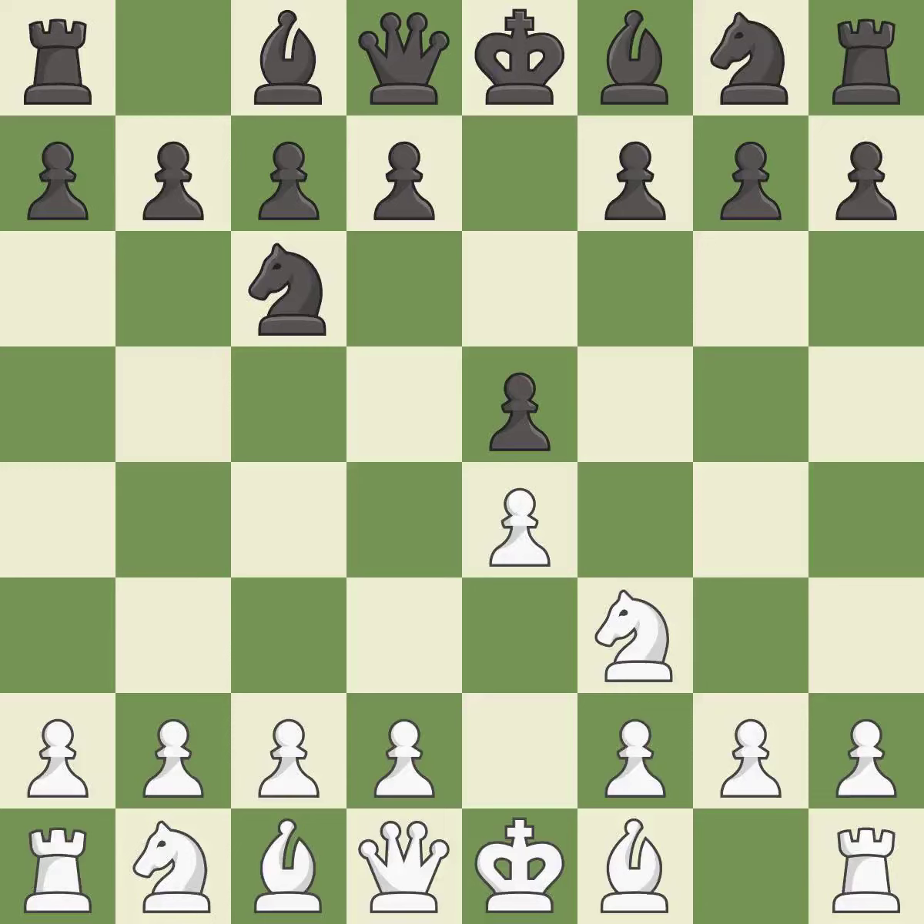NC6 develops the knight toward the center, protects the pawn on E5, and eyes the D4 square. The Rui Lopez Opening develops the bishop to immediately attack the knight on C6, the lone defender of the E5 pawn. A6 forces the bishop to decide: exchange or retreat. BA4 safely retreats the bishop while keeping pressure on the knight.